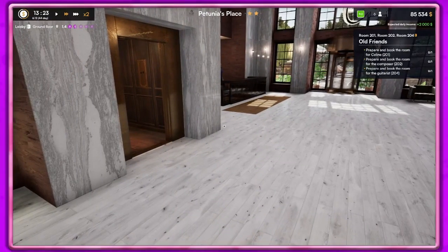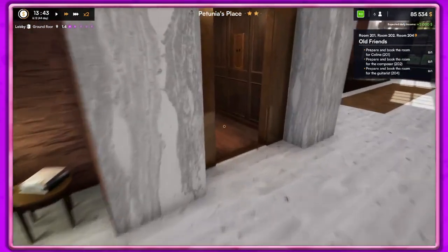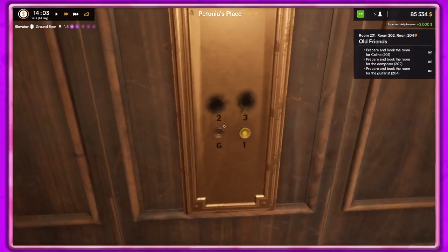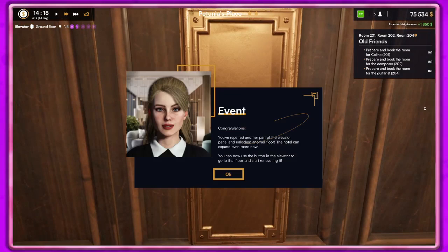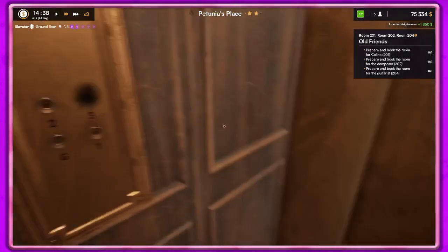Hey guys, it's Petunia Gal and we are back in Hotel Renovator — hope you're having an awesome day! We can go to floor two now. You've repaired another part of the elevator panel and unlocked another floor — the hotel can expand even more. You can now use the button in the elevator to go to that floor and start renovating it. Super cool, so let's go ahead and do that.